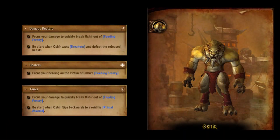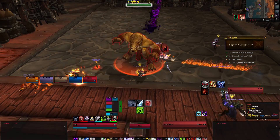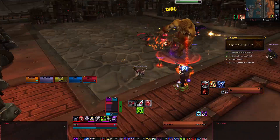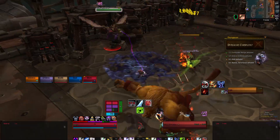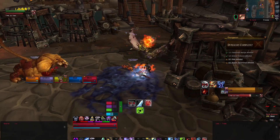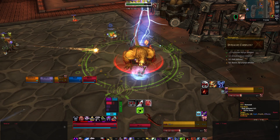The next boss of the instance is Oshir - this is a very healing intensive fight. The first ability you'll have to deal with is Primal Assault: Oshir will flip backwards and then charge forward, damaging anyone in his path. Immediately after Primal Assault, Oshir will leap to one of the cages and release one of two types of adds. When the Rhyloc Sky Terror is released, it will hover in front of its cage and cast Acid Spit.